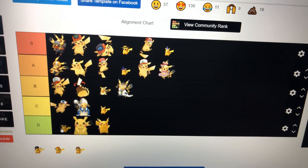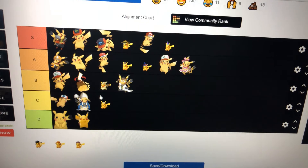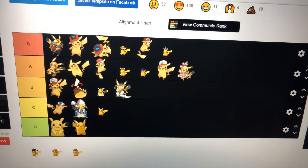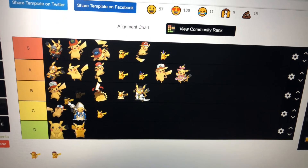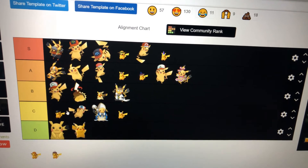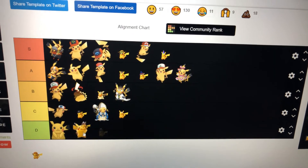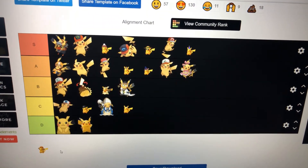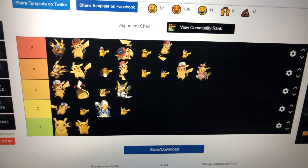This one, perhaps for style. Look how much B's we have — shocking! Okay, I think this Pikachu here is C tier, just here. And Pikachu Two — I mean S tier, just here. And that's all — you know, yeah.